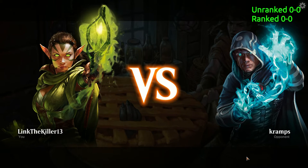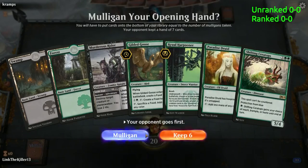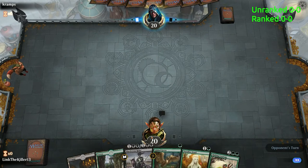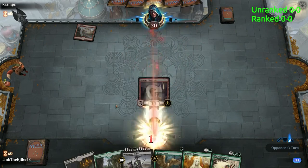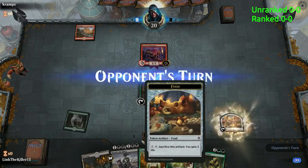Alright guys, we are here for game one - Golgari Good Stuff. Before we do anything, make sure you like, comment, and subscribe - it does help motivate my lazy bum. This is a pretty bad hand so I'm going to send that back. Let's keep this one. I want to keep the removal. Mana ramp - here we go. So it begins. I'm pretty sure the Golgari Good Stuff is going to do well.